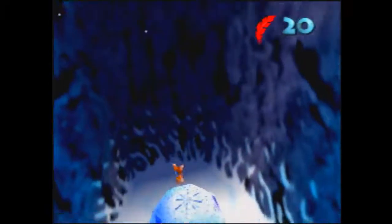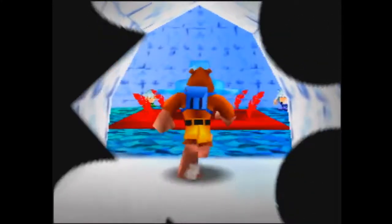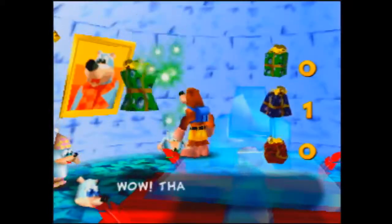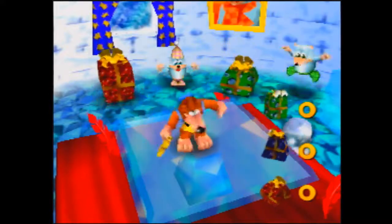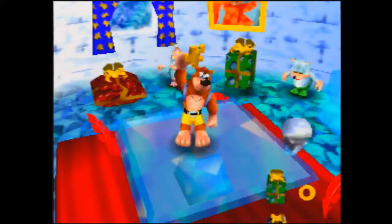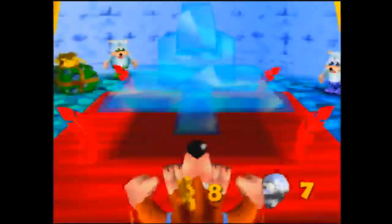You'll slide over the top and take some fall damage. I was at full health so I didn't stop myself and was able to take three bits of damage. You want to be at five health by the end of Freezeezy Peak. So if you're at less health you'll probably want to flutter before you hit the ground; if you're at more health you can probably just let yourself hit the ground.